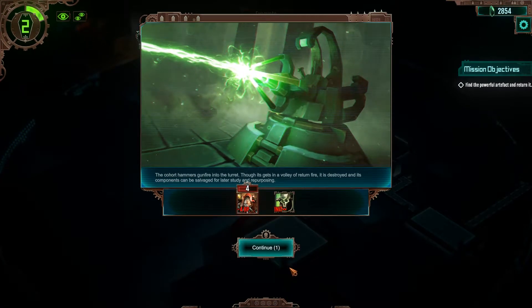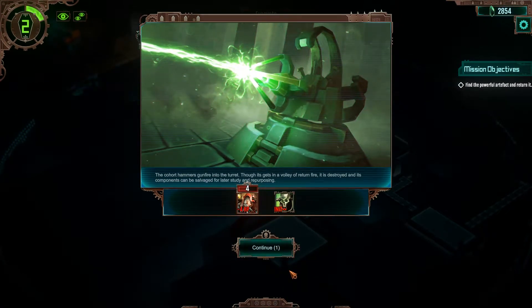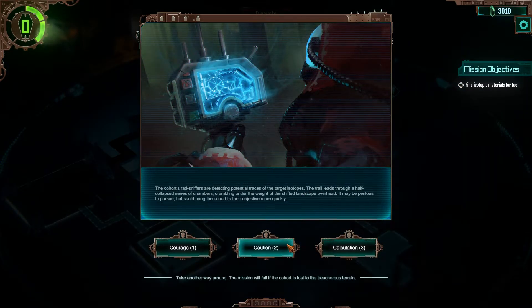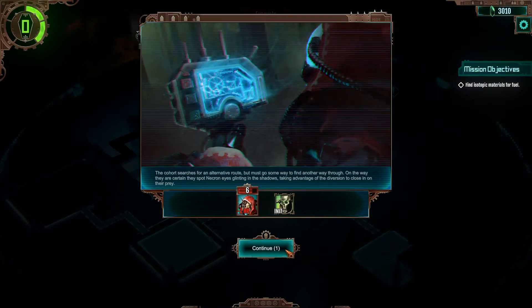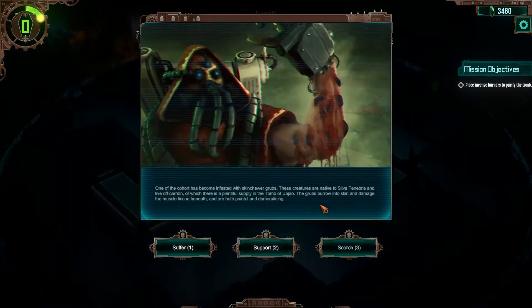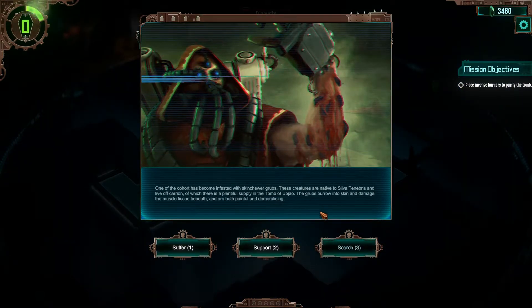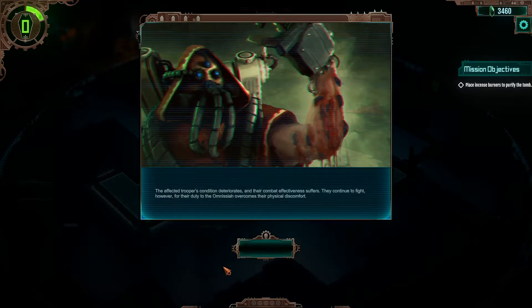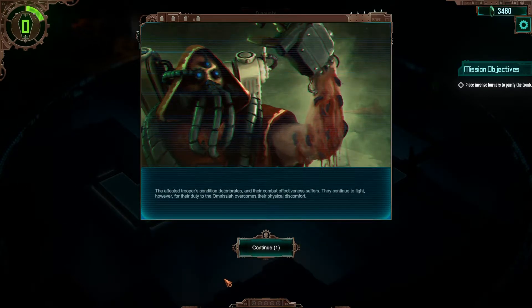Your decisions are key, as the choices you make can affect many things — from the amount of enemies you will face, to which faction goes first in the next fight. Each event is uniquely handcrafted for a specific mission, so you will never see the same event twice. And all your choices are completely fresh, requiring some forward thinking to determine the outcome.